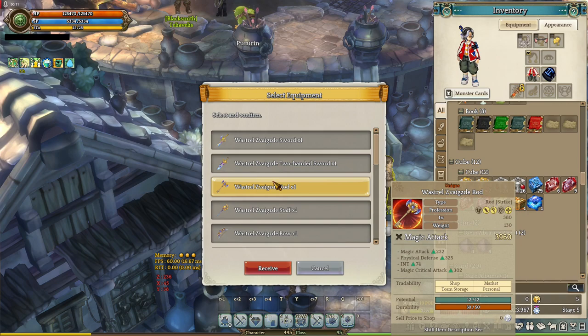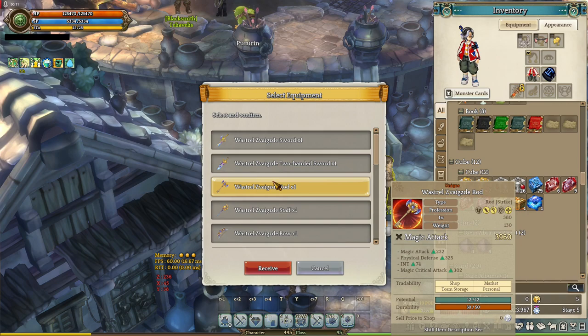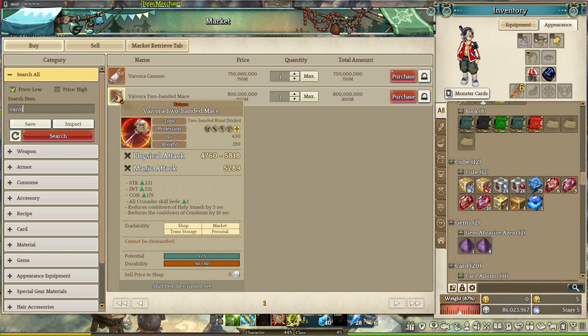You can get this unique grade equipment from unique grade dungeons, except the unique grade Vibora equipments — you can get those in challenge mode.